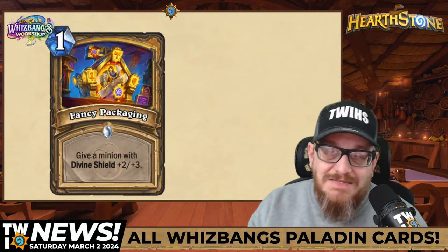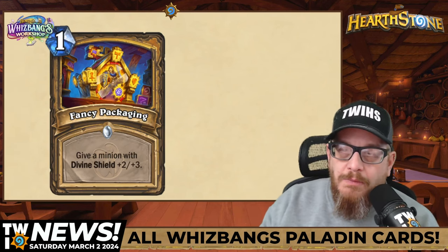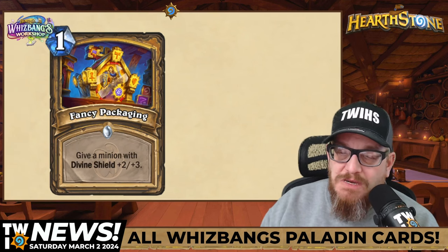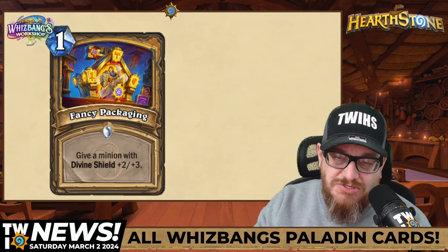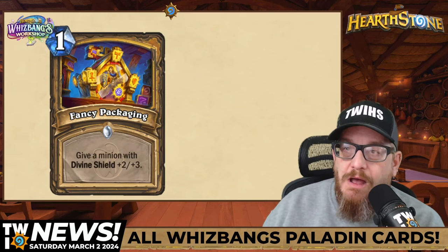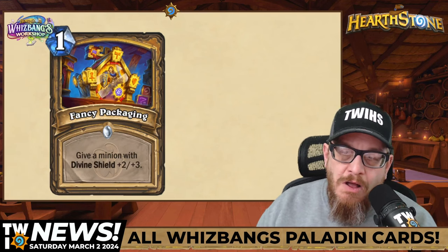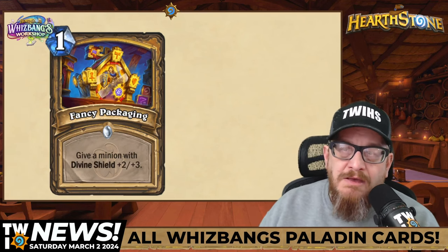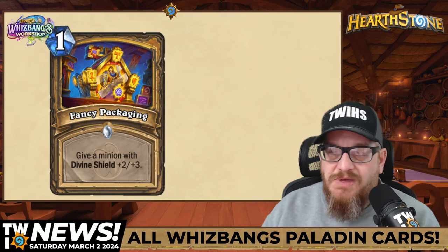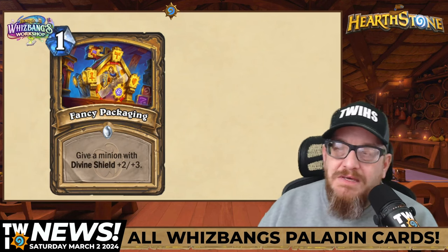Last up, and this one has really awesome card art: one mana Fancy Packaging — give a minion with Divine Shield +2/+3. I'm going to be interested to see what the golden animation looks like for this card. The whole packaging thing is funny though — if I had an action figure that cool, I'd want to open it up.